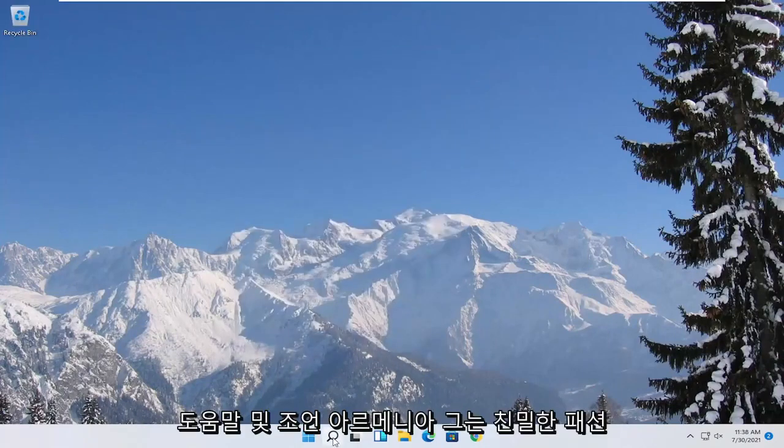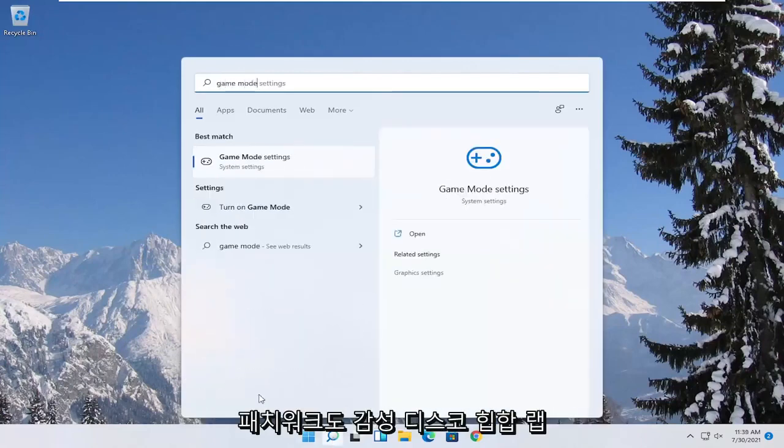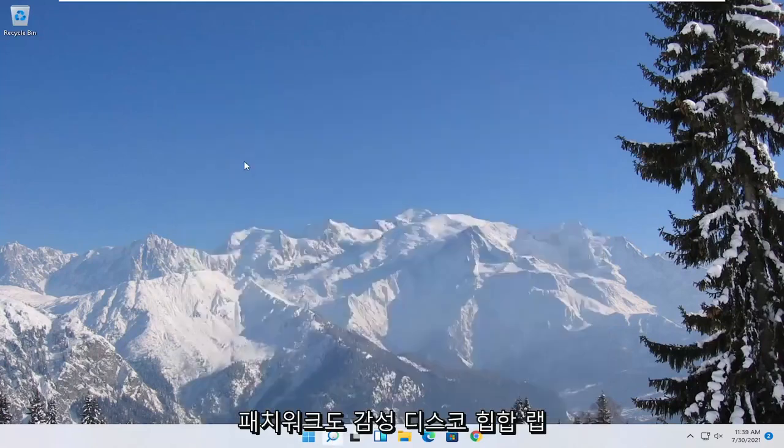Now you also want to open up the Start menu and type in 'game mode.' The best match should come back with 'Game Mode Settings.' Go ahead and open that up and make sure Game Mode is turned on.